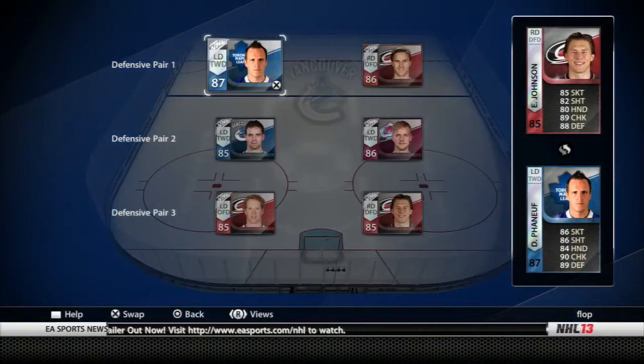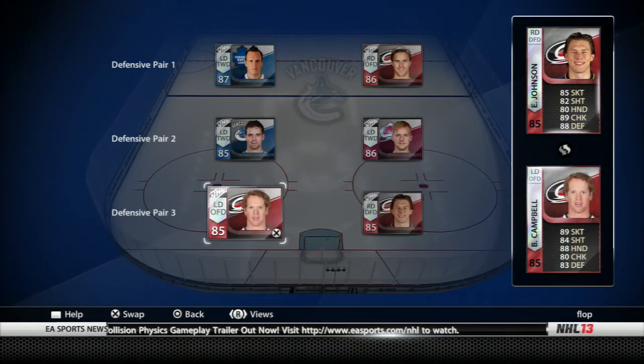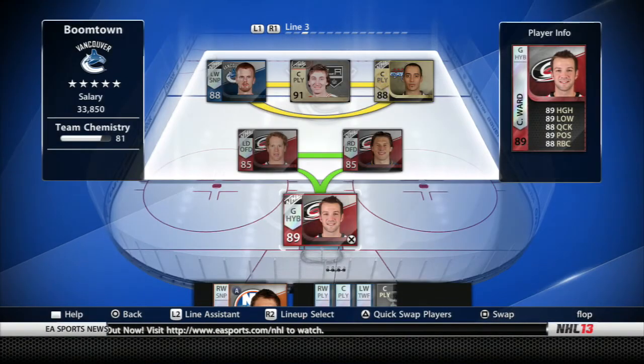Then we go into the defensive pairings. We've got Finuf and Carlson as a fairly good top pairing. Second pairing we've got two Canucks — Edler and Hamhuis. Third pairing we've got Johnson and Campbell. Fairly solid overall, and the same goalies are in.